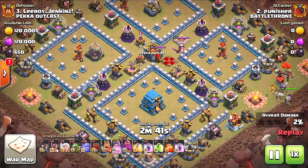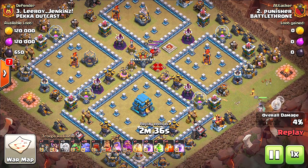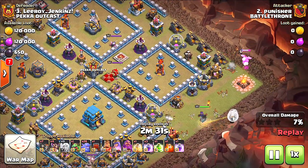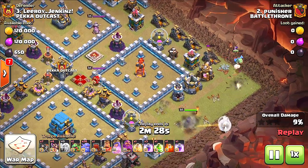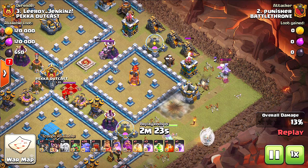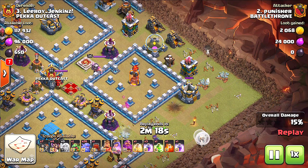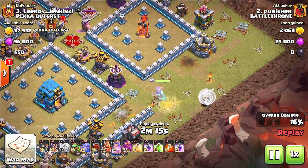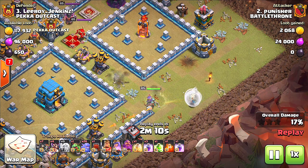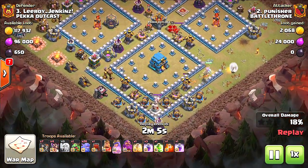Check this out — this is gonna be our last attack here. Punisher is going in. Now this is the thing: you have to funnel. If anybody's gonna three-star a base, I don't care who you are, you have to know how to funnel. That's the biggest thing — funneling — because you could salvage your attack if they split up and go the wrong way, but it's usually stronger when you have everyone together attacking at once.